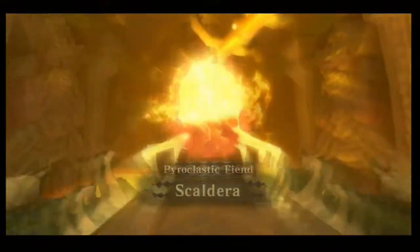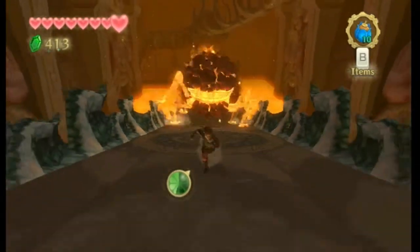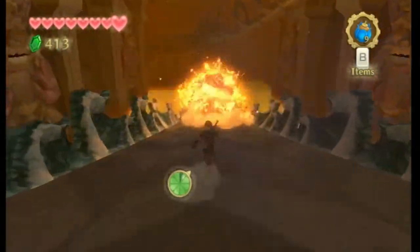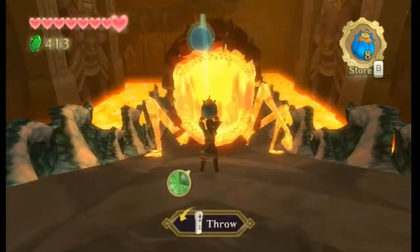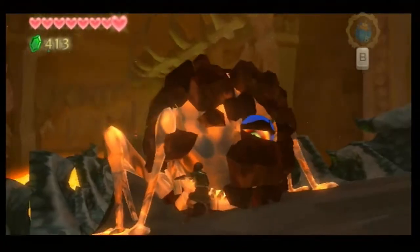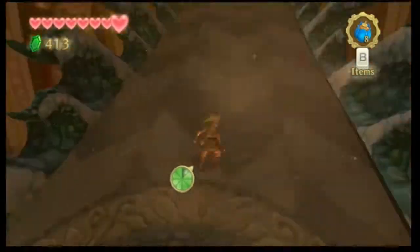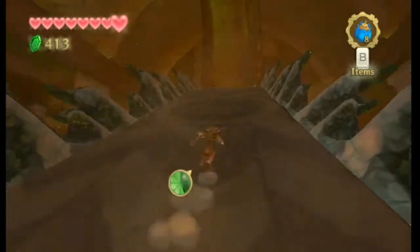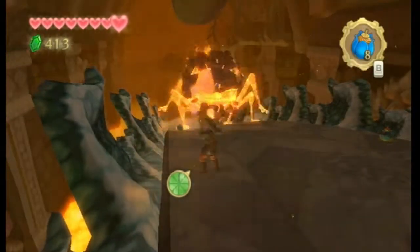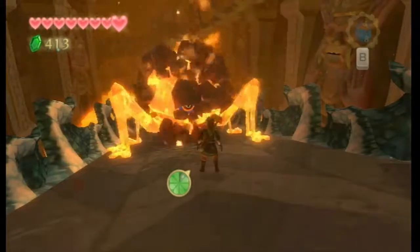"Pyro-something fiend something" — yeah, those are big words. First you just run away, then pull out a bomb and throw it over to him — bam, it instantly makes him curl up into a ball and roll away. Once he gets down here, throw another bomb — he gets all heartburned or something. Hit his eye. Sometimes his eye will go behind these rocks and you can't hit it — he only has one eye. If he so much as touches a bomb he'll be very upset.